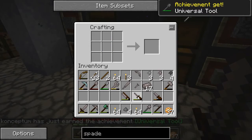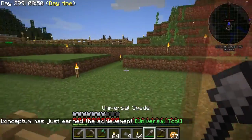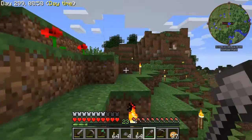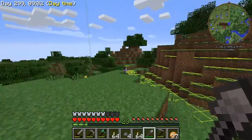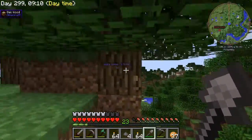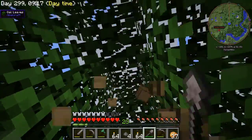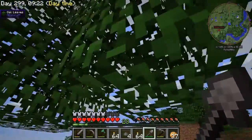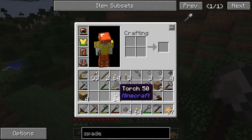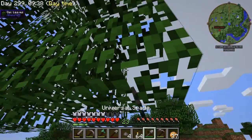Achievement get — the universal spade. It works as a shovel like so. It also will work like an ax so you can use it to chop down trees. Let me go over here to this tree up here. There you go — see that chops down trees. Also it gets leaves, which I don't think a shovel or an ax will do. Let's see if I use a shovel on leaves. No, see a shovel will not work on leaves and an ax will not work on leaves. So the universal spade does work on that.